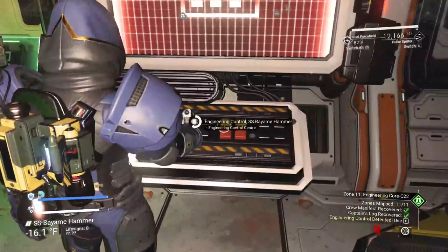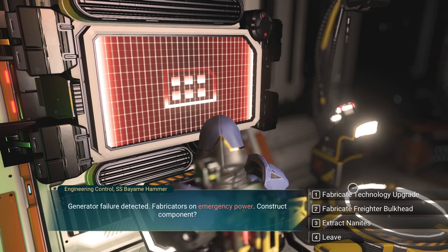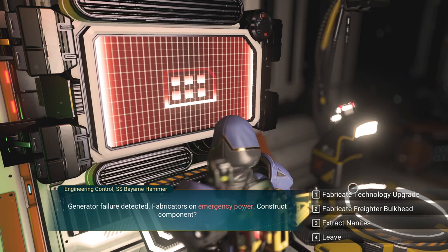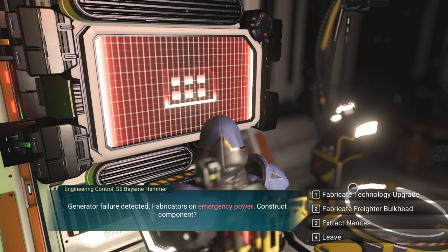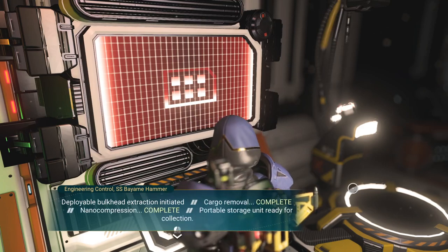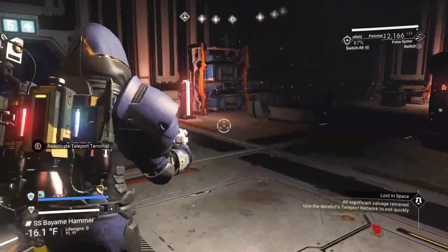What do we get that's really valuable? Engineering control panel accessed — generator failure detected, fabricators on emergency power. We can construct one thing: extract nanites, which gives you a few hundred, or fabricate a technology upgrade, which is not really worth it — might be C-class, occasionally B-class, even rarer A-class. Don't even bother thinking about S. But a freighter bulkhead — you need those, because even an S-class freighter hasn't been fully upgraded. That's what the bulkhead is for — it gets you more cargo space. So let's take one of those. That's the only thing you get out of this — one cargo bulkhead. We can't access this again; it'll tell you it's out of power.